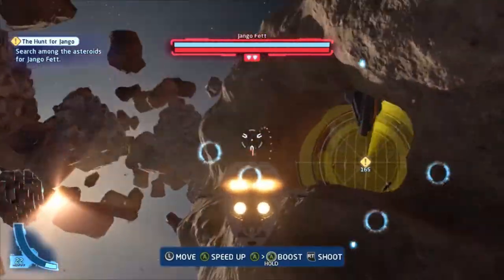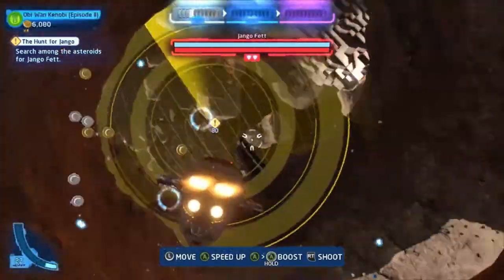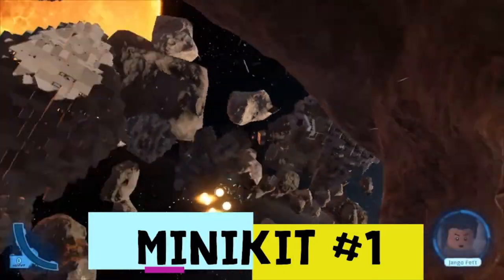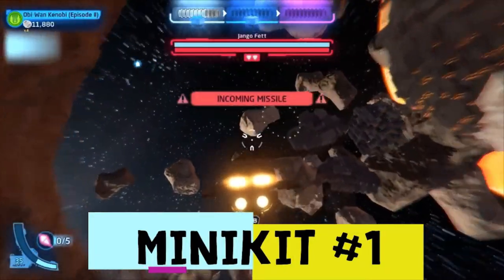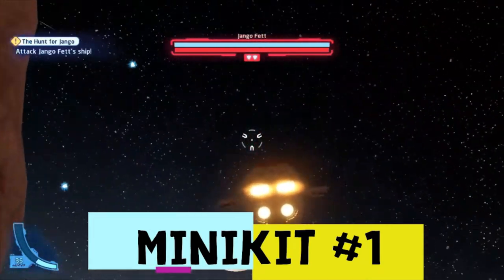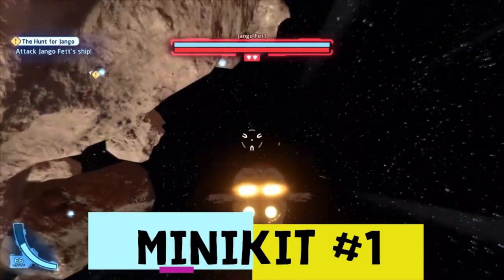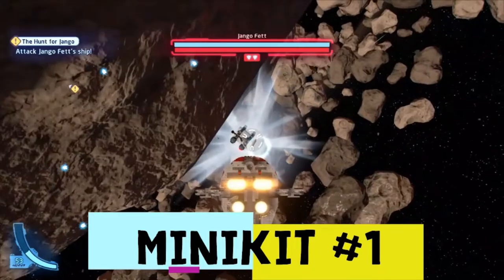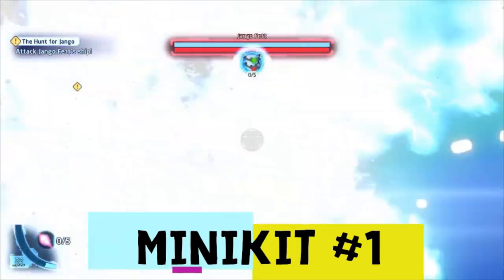I'm just destroying a bit of stuff first to get some studs for True Jedi. The first minikit is going to be right as you pass by here and get kind of your system shocked. You're going to go a little bit up — just dodge that missile — and right around the corner is your first minikit. It's pretty easy, it's right off the bat.